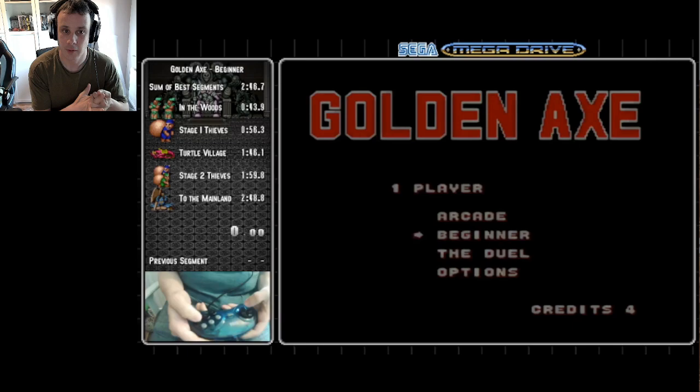Hi, I'm Garland, I speedrun Golden Axe. This is going to be a guide to beginner mode. It's aimed at people who have already been speedrunning Golden Axe and just want to know the strategies for beginner mode, so I'm going to skip over the basics like how to do the attacks. I'm going to assume you just want to know the strategies for beginner mode.